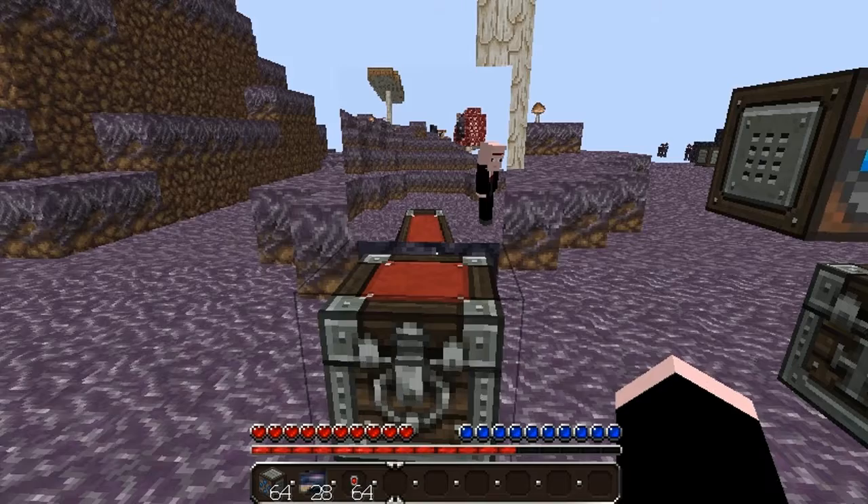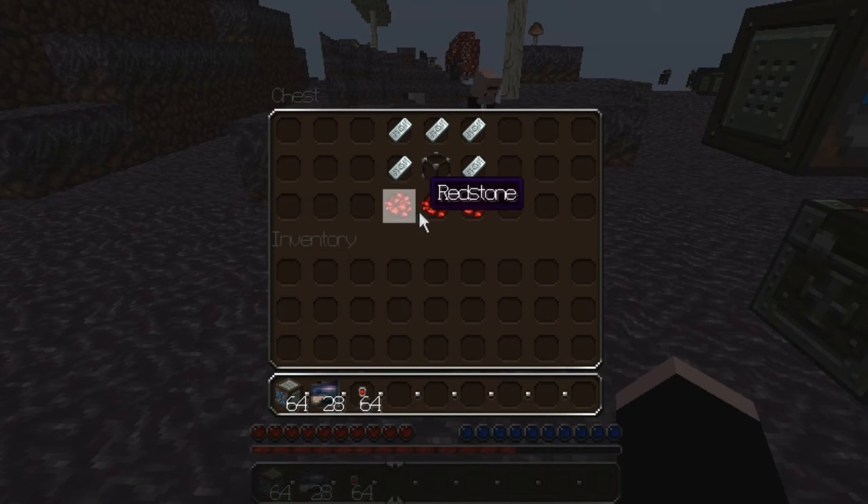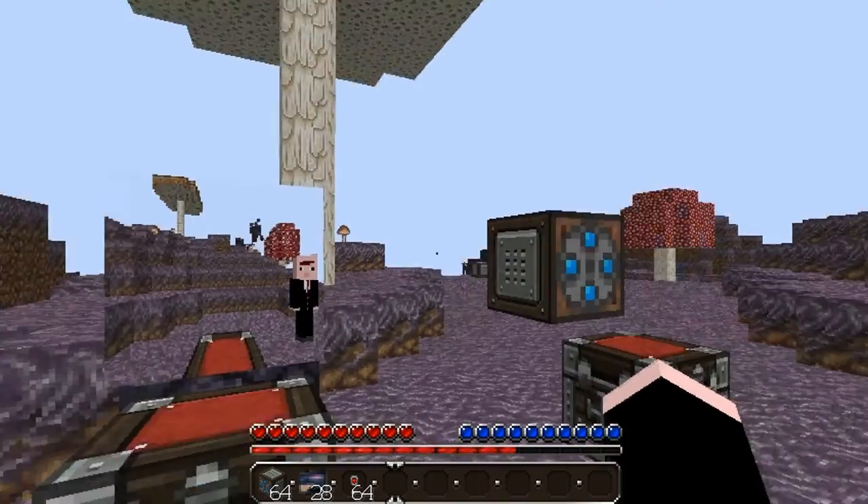So to craft the monitor to view what the camera sees, you need three redstone on the bottom row, and iron surrounding one glass block on the top half.